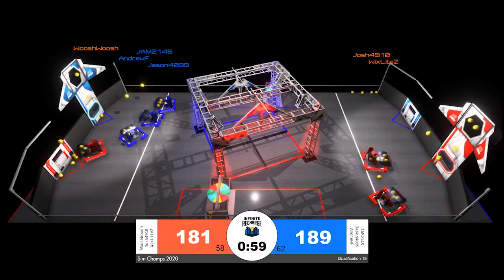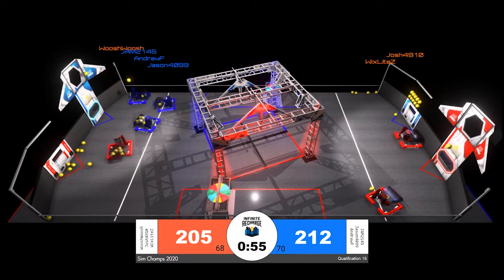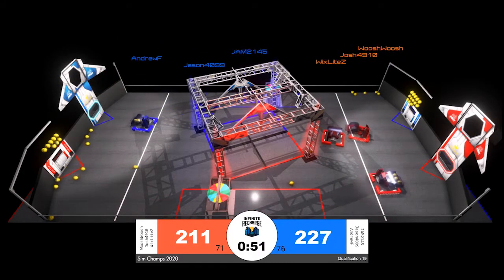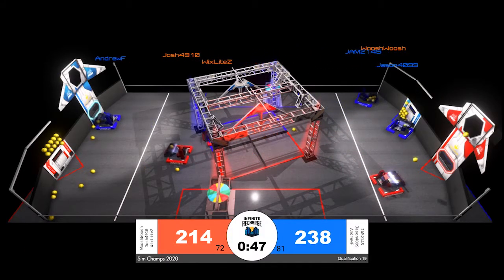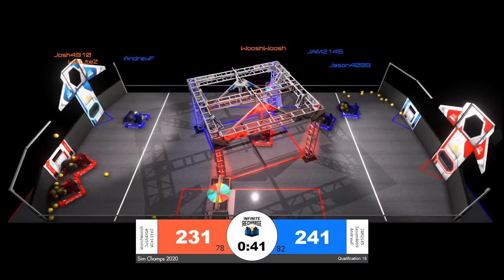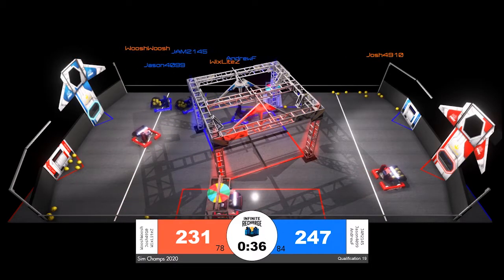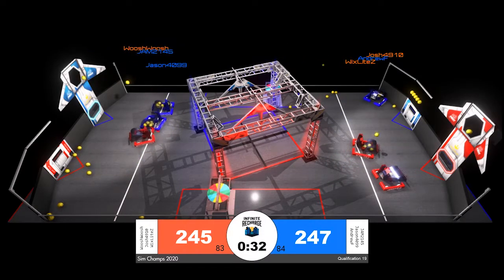Jason, Jam, and Andrew — all three Blue robots lined up right in front of the Blue Alliance power port. At least 10 power cells going up for the Blue Alliance. It looks like there's some communication happening between those Alliance members. They're being very careful to stay out of each other's way and make sure they can all see the power port clearly before they attempt their scoring. It's slightly slower, but it is leading to more accuracy for the Blue Alliance, who now has a lead 247 to 231 with 35 seconds remaining in the match.